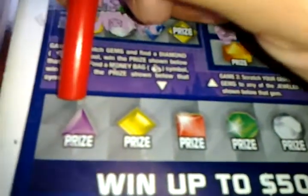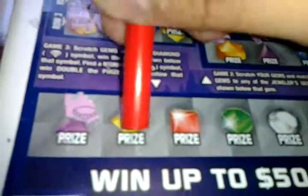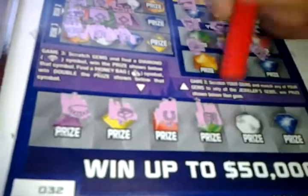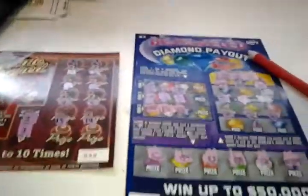Game number 3. Get a diamond win. Get a money bag win — double. Necklace, chest, horseshoe, safe, vault, and a bill. This is a Double Play loser, folks. Till next time.